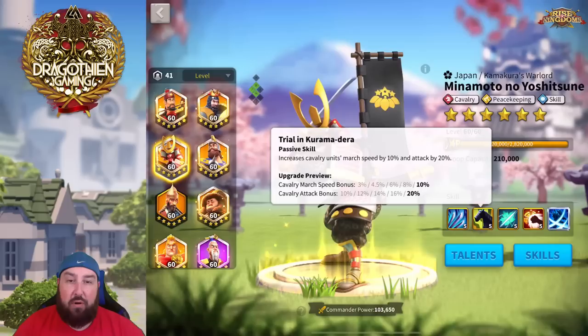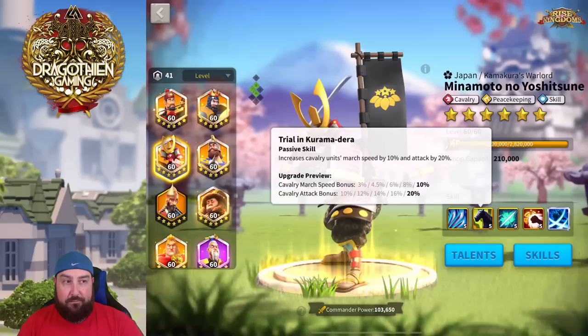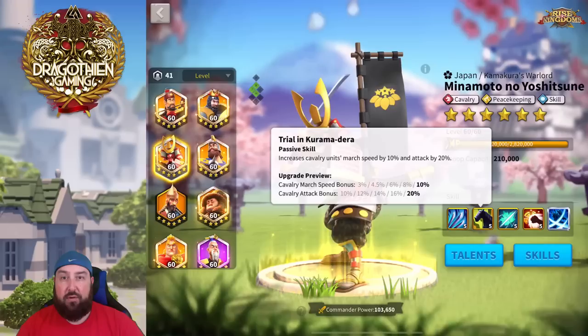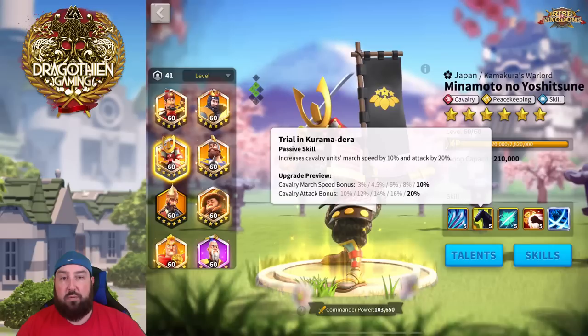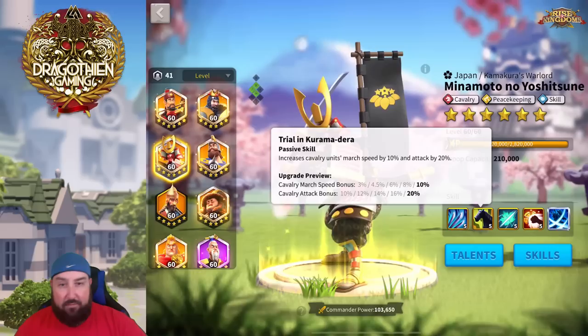The second skill is very standard but also very nice: 10% march speed — always good for cavalry — and 20% attack bonus. For cavalry you want march speed, attack, and skill damage increases. Ottoman civilization is a good choice if your main focus is cavalry nuking, same for archers. You really want to maximize what you're good at: attack bonuses directly affect skill damage output, so that's what you prioritize.